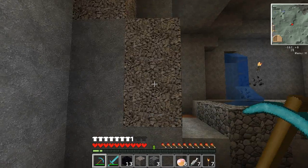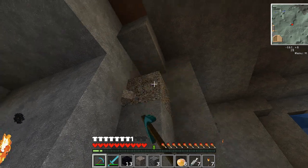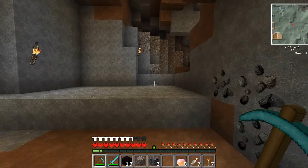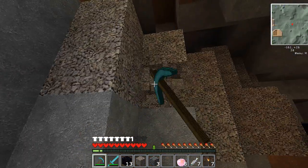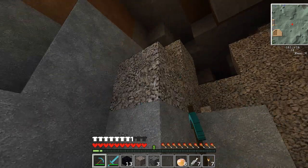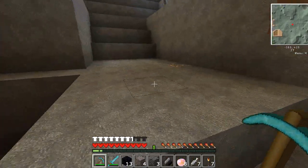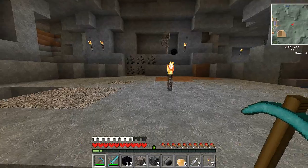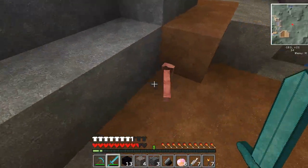Do I have flint? Let me check. I don't have a shovel with me — I never have the right tools for the job. I should have flint but might not. I'll hit some of these gravel blocks to see if I can get it. There we go, got some flint — I gotta light my portal.